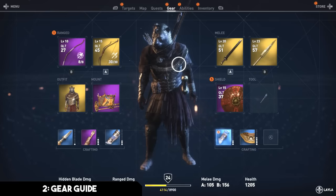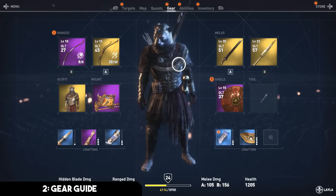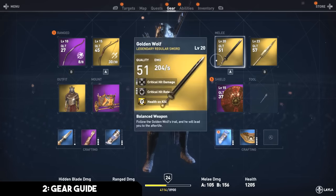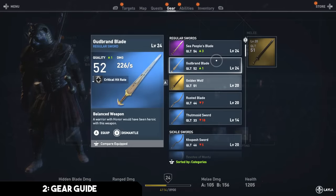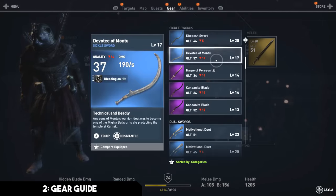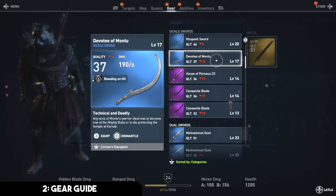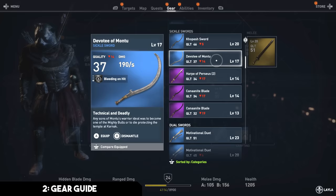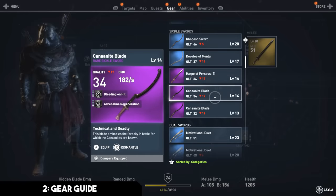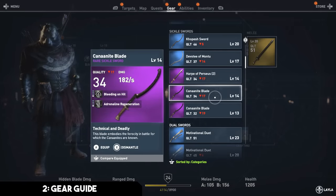Next up we have gear, though this is less of an individual tip and more of an explanation of how the gearing process works, because it can appear more complex than it actually is. Within your different weapons you have archetypes — regular swords, sickle swords, dual swords, etc. Within those archetypes you have specific types, like the Devotee of Montu, kopesh swords, canonite blades, and you can get each with a blue, purple, or gold rarity.